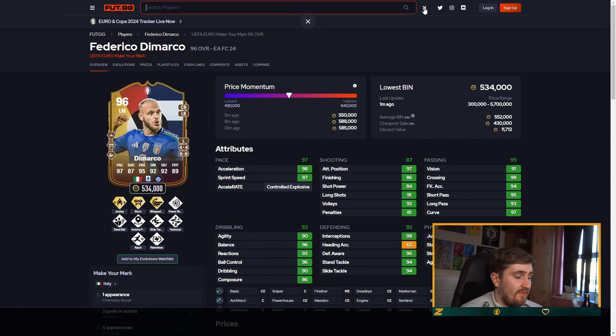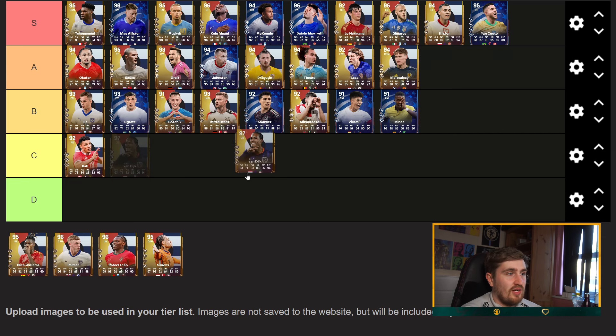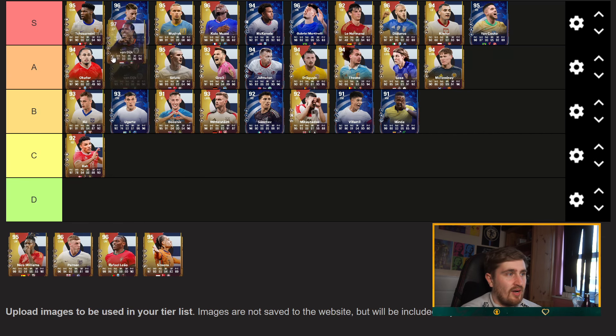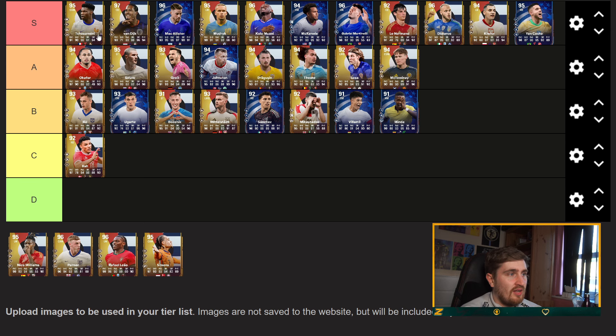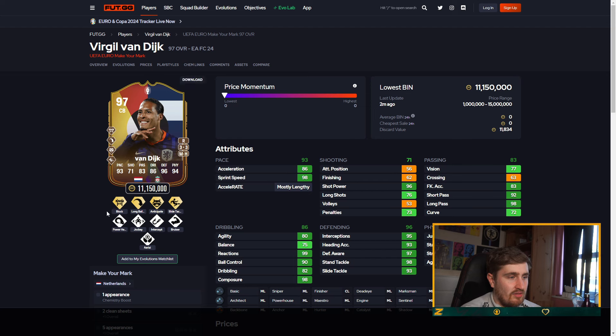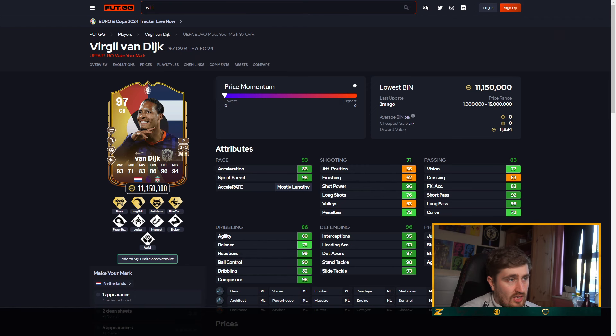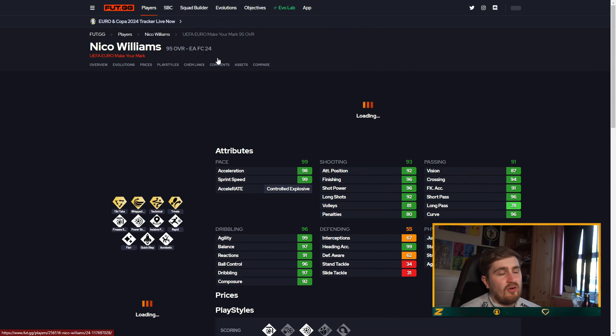This promo is better than I first thought — I didn't realize the cards were quite as good as they are. A lot of them are a bit higher rated as well. Van Dyke obviously going to be the best card in this one — he's probably the best center back in the game. Shame he didn't get Aerial though. Nico Williams has really come on in the last few years.